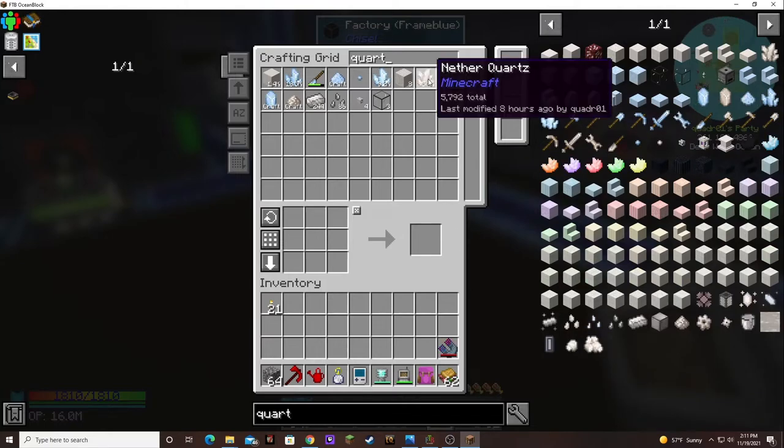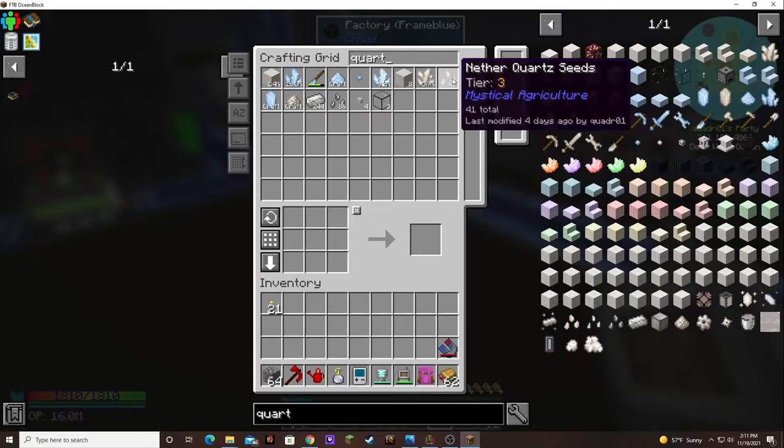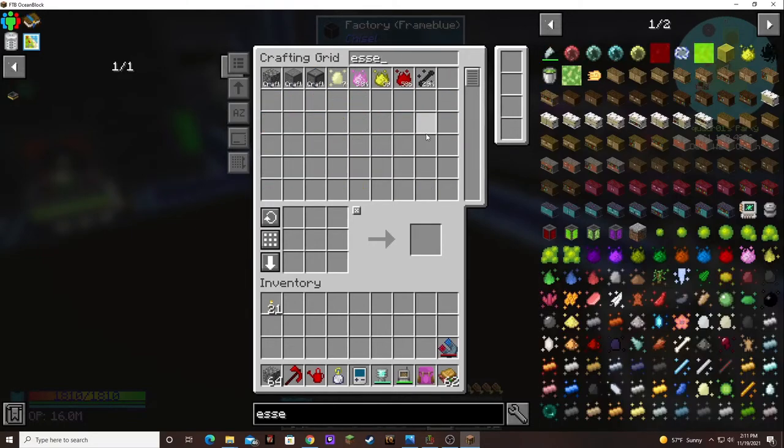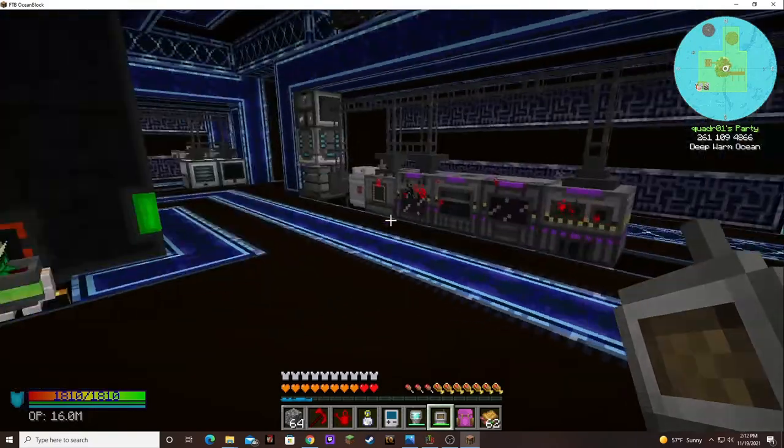Maybe I need to make a seed to help augment the nether quartz. Look at all that ethereum coming into the system — pretty cool. It's getting put in as fast as it's getting taken out. I was just checking to see if I had any essence being built up that I wasn't getting processed, but it looks like I'm taking care of everything.